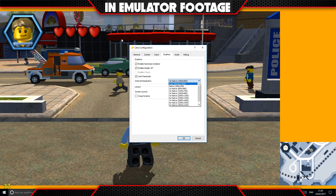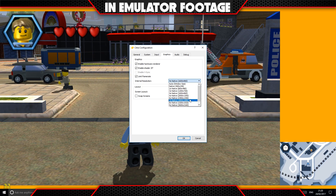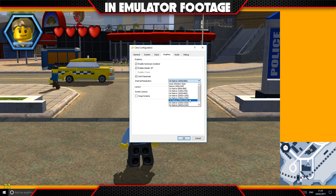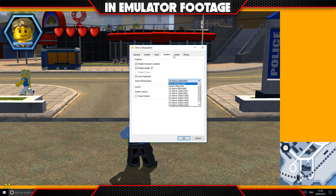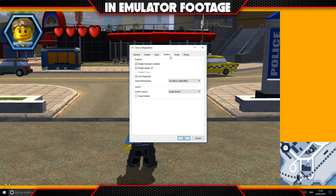If I pushed the resolution any further it would have more of an impact on my system rather than actually judging how the emulator is performing. So at least now I get full clarity of graphics without impacting my system beyond what the emulator itself can do. The rest of the settings are as normal. Right, now we've crossed that bridge, let's actually see what this game plays like.